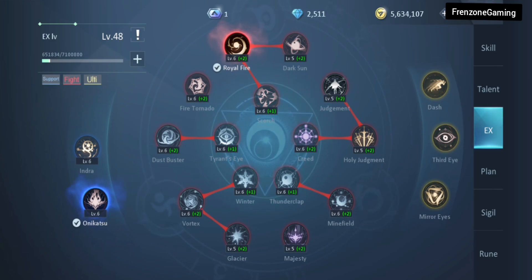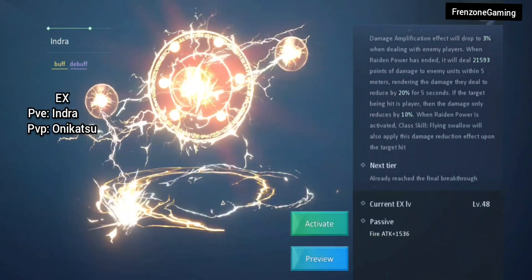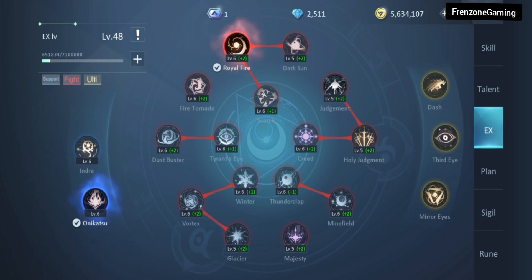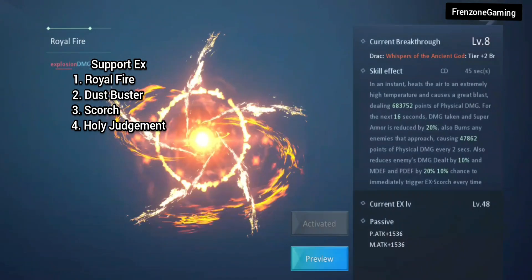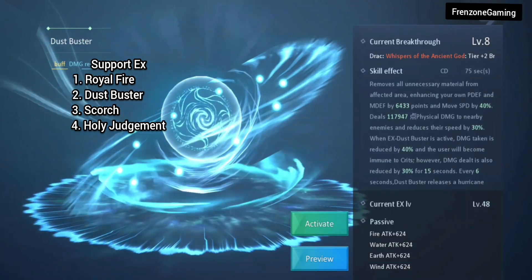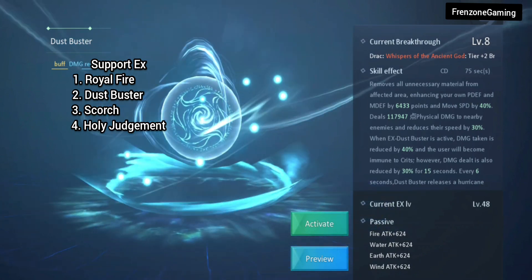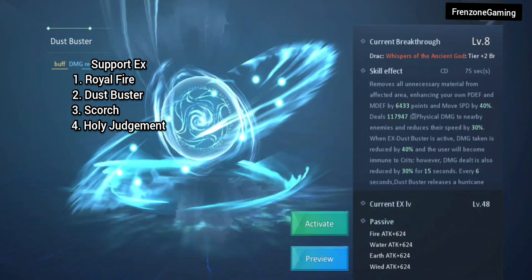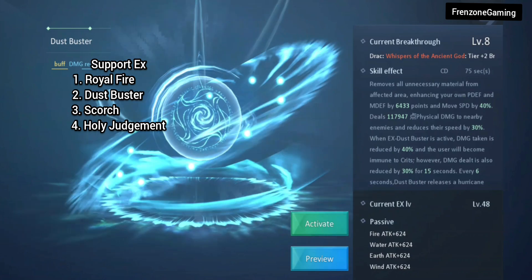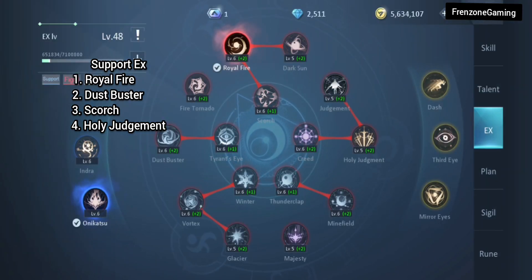For mounts, I'd suggest Indra for PvE and Onikatsu for PvP. For support EX, the best option for players above level 110 would be royal fire — mine is already at level 8. Followed by dust buster, which is great for all levels, though its cooldown time is a drawback making royal fire better in that aspect. For below level 110, dust buster is best. Next would be scorch, and finally holy judgment.